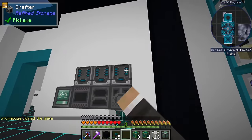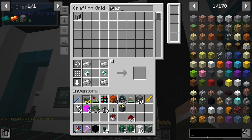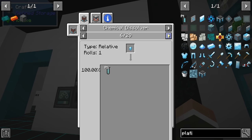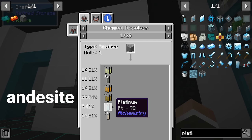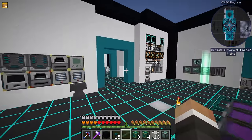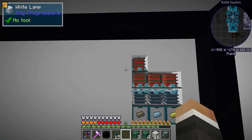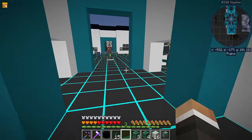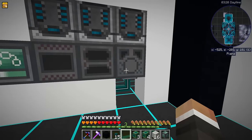So I think in a future stream, we probably want to look at setting up a system to make platinum. I think it's granite or andesite that we get platinum from. So we probably want to set up a system that produces and dissolves a ton of platinum. We'll probably do something similar to what we've done over here, where we'll have a system that produces platinum, takes everything else out, but then deposits the platinum into a storage drawer at the bottom. At that point, we can always have a backlog of platinum ingots for when we need enderium.